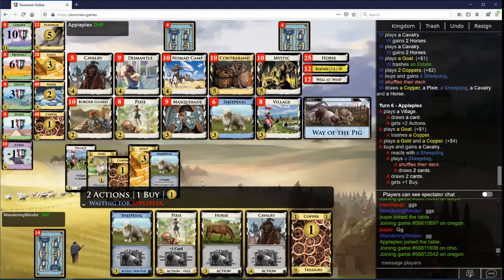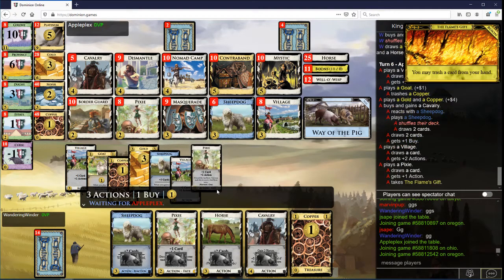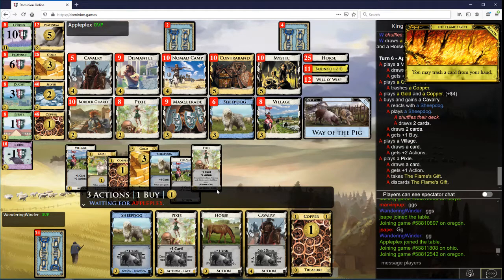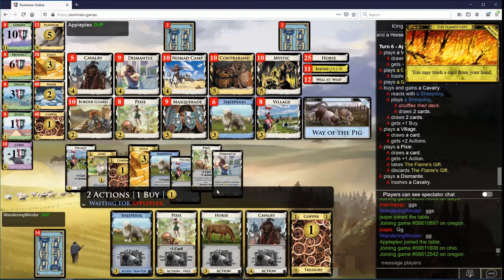Soon I guess it's gonna be time to get the Dismantle, maybe this turn. We'll see how well we draw here, because I'm gonna fire a horse off first. I'd like to stockpile a little bit of horses, but I don't know that I can stockpile that many. I have four Sheepdogs here, especially if I want the ability to do Gain and Play, which should be kind of nice. I have three Sheepdogs. You have one.